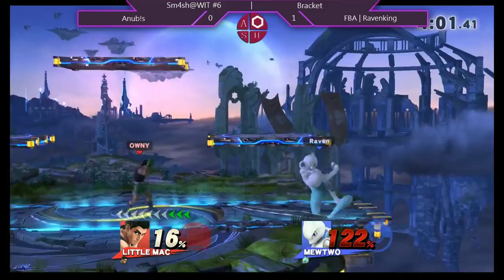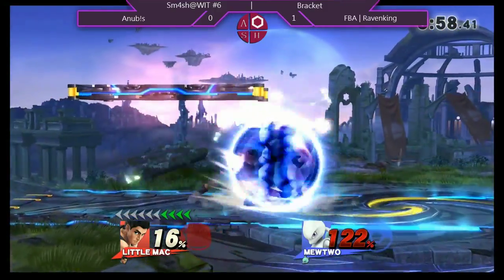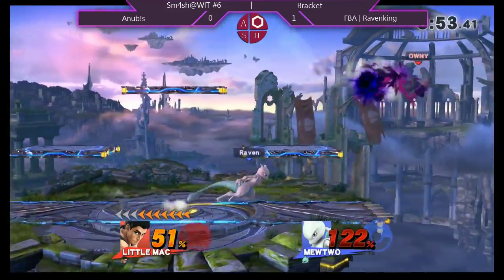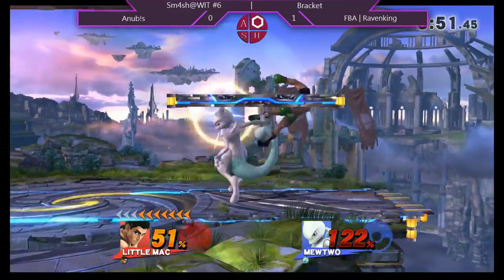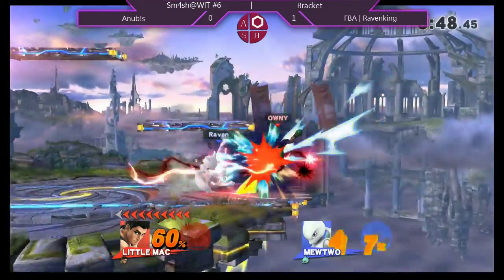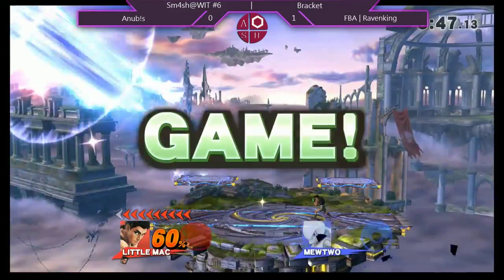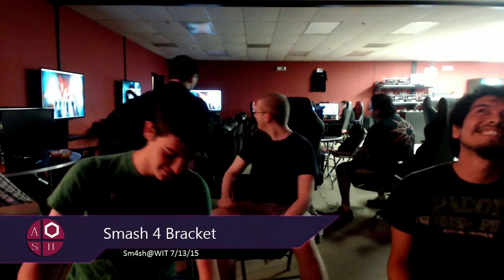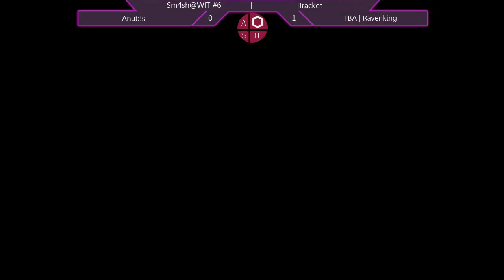There's the up smash. Throwing out smashes. Raven is definitely being a lot more cautious — you can see him staying in shield a lot more, especially when he's on top of platforms. He's afraid of what Little Mac will do. And Anubis is really greedily going for that kill. And that'll be it — that'll be the game. Little Mac's got that big body. If Raven would have released it earlier, he probably would have gotten the KO.